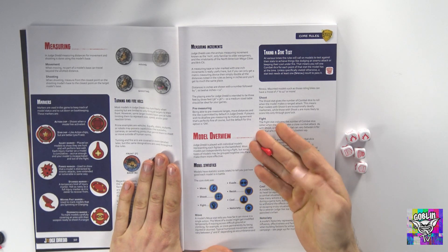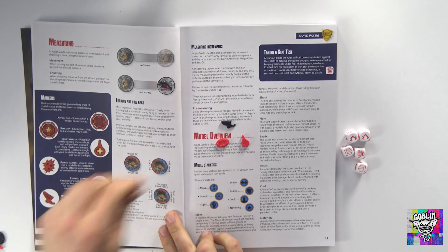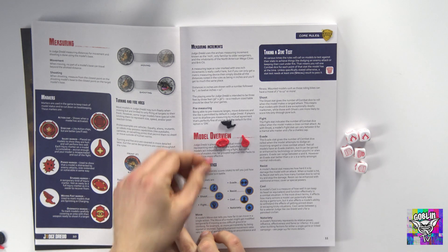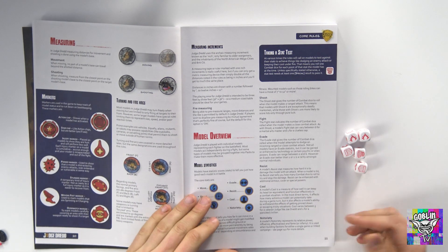Then you've got the small tokens like the health markers, the stunned markers, the sprint maneuver markers, pin markers, and things that help people throughout the game and denote different actions being taken.